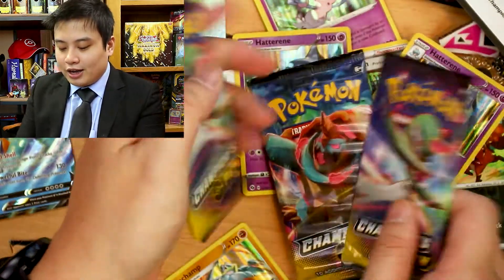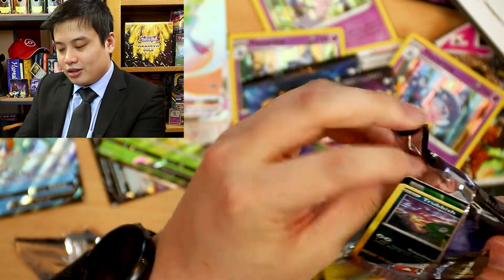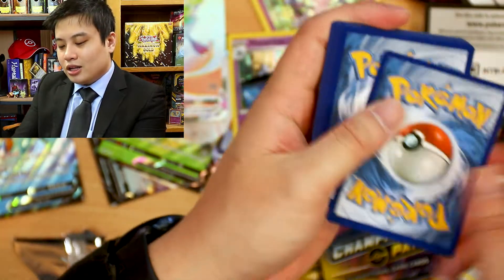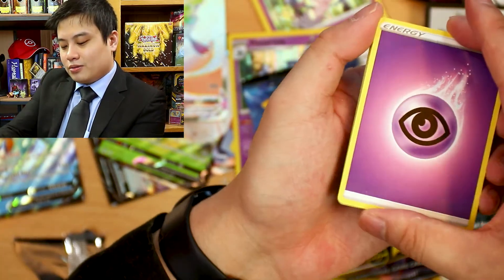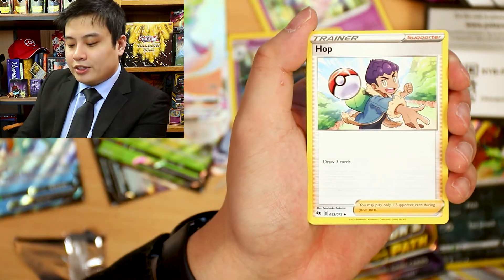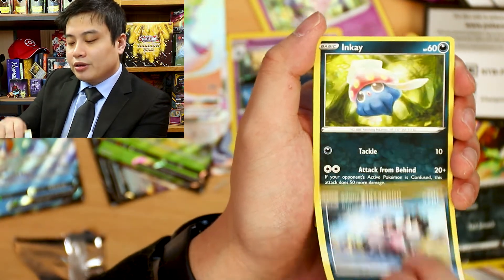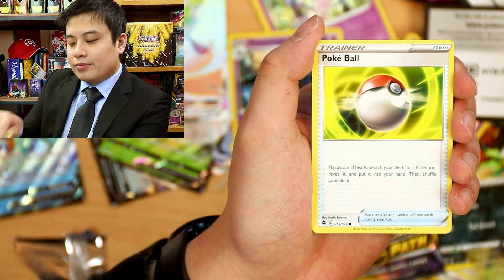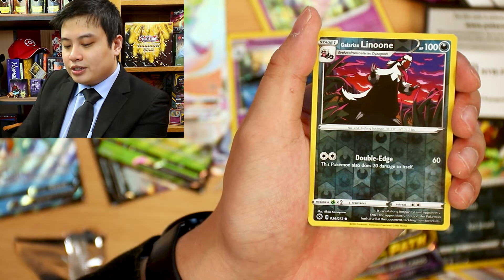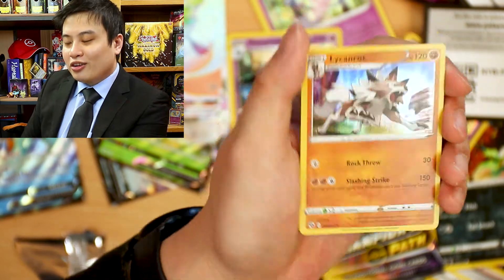Final three — can we do it? Psychic, Machoke, Victini, Hop, Trubbish, Zigzagoon, Inky, nice Pokeball, Turloughing, Reverse Leonie, and a Lichen Rock Holo Rare.